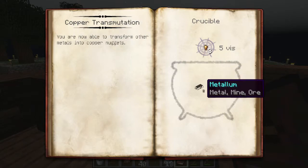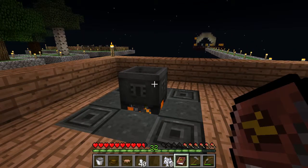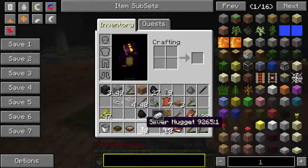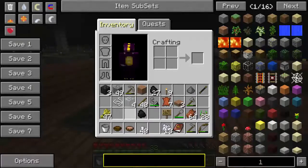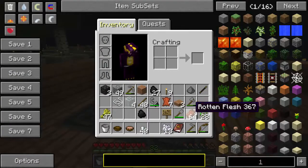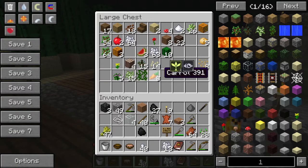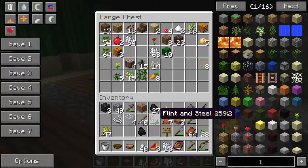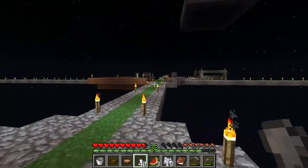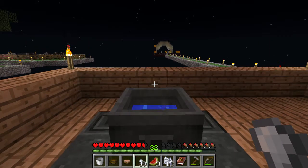In order to do that we need the equivalent of three metalum and one Victus. We have our silver nuggets which equal one metalum because they don't have a little number next to them. We have our wheat that has Victus but it has two, and we would need one. The melon has one, so the perfect recipe would be three silver ingots into our crucible and one melon.